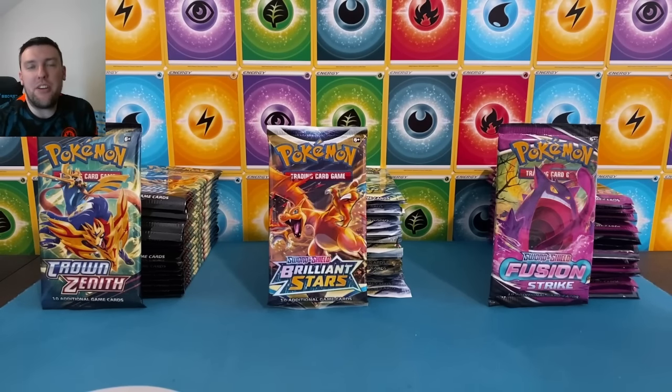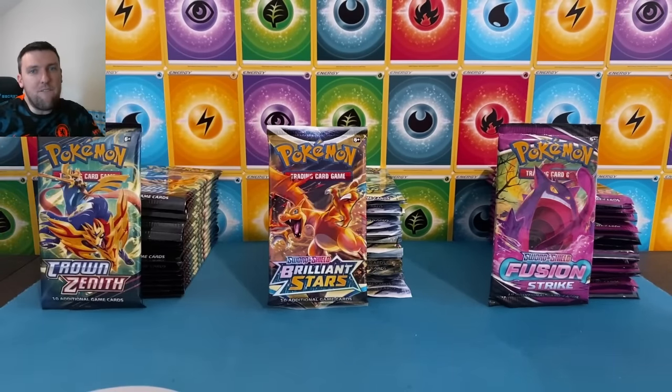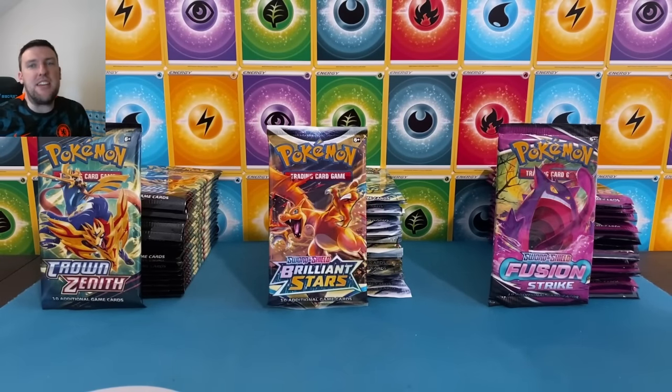What's up everybody, welcome back to the Pokey Cuz TCG channel! Thursday battle video coming at you again this week — three sets, 18 packs apiece, 54 packs today: Crown Zenith, Brilliant Stars, and Fusion Strike. We need Gengar, need Espeon — would love to see it out of Fusion Strike today. Let's go, start the music, let's do this thing, have some fun with a battle video today!